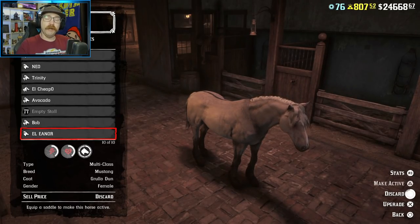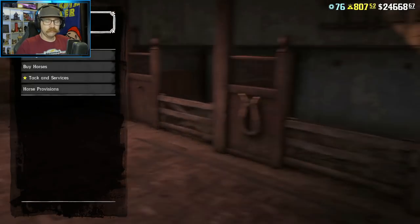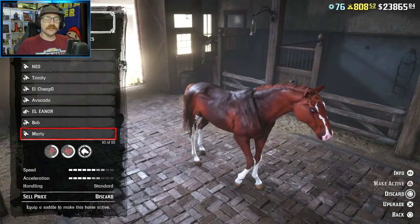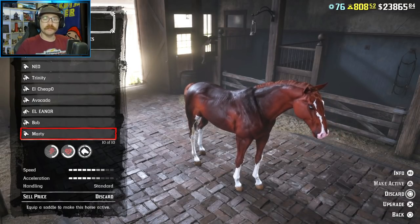So then I thought, okay, I'll buy another horse now for slot 10. And lo and behold — red cores. So it looks like there's nothing you can do to fix this issue, and it has been plaguing the game for quite some time.